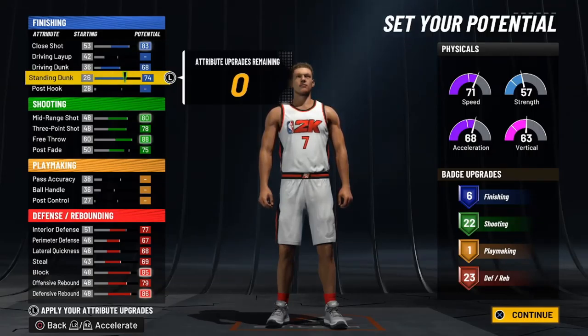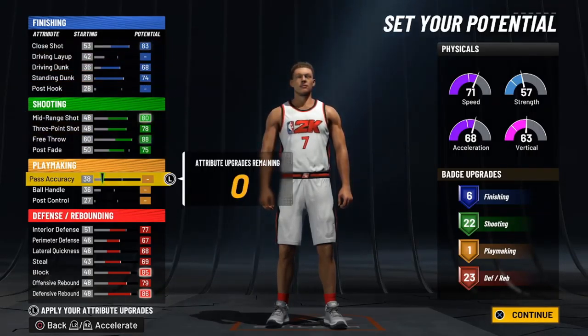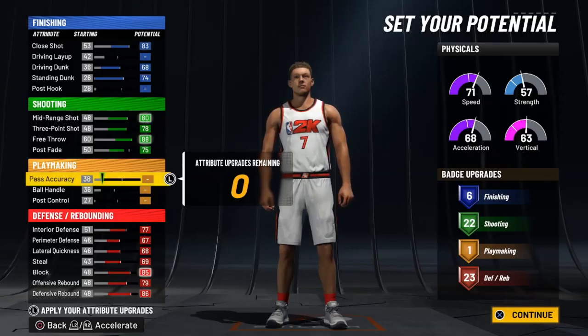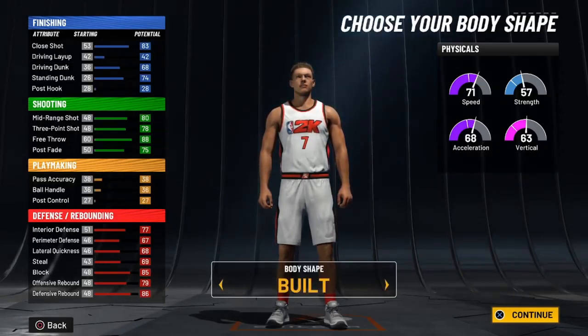I basically maxed everything out on defense and took away just a little bit — pause the video and match exactly this so you guys can get these exact badges. One thing is you're not gonna get Hall of Fame defensive badges, but I think that's better because you get more shooting badges, you also get finishing badges, and defensive badges. I feel like this is one of the best proper builds — I've been grinding the badges and I've seen gameplay and this build is amazing.